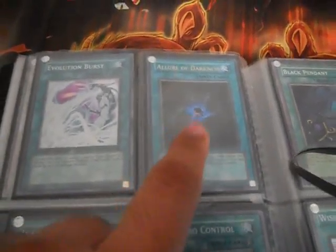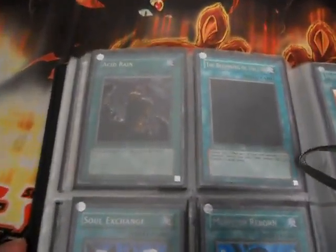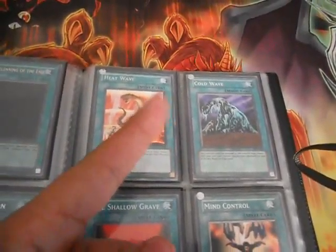That's a ultra Allure, that's a ultra Allure — I just pulled that today. That's a super Dark Eruption. That's a rare Monster Reborn. Heat Wave — that's a really good card.